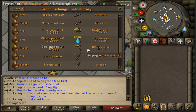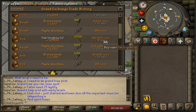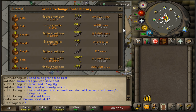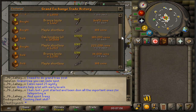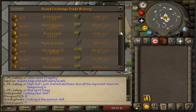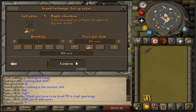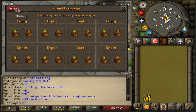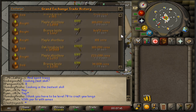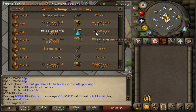I spent 110k on oak longbows and sold them at 16 for 160k - a pretty simple 50k profit. It took about an hour to buy them and a bit longer to sell, waiting for the market to hit 16 coins again. We also bought maple shortbows at 176 and 166 and sold at 180, though I was thinking about holding until 190.